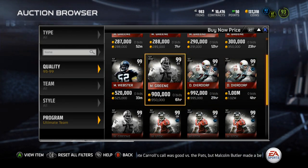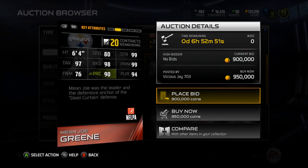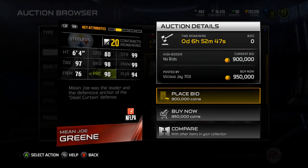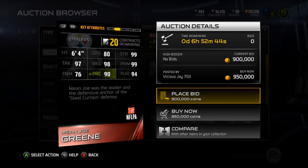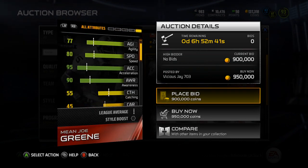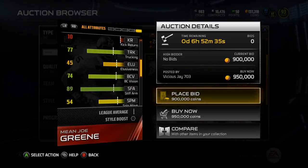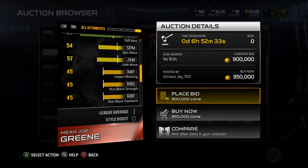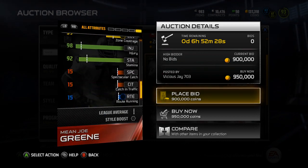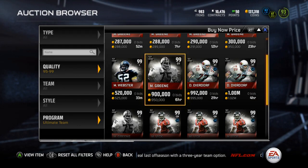Mean Joe Green is 99 overall at D-tackle. He's got 80 speed, 99 strength, 97 tackle, 98 block shed, 99 power move, 76 finesse, 90 play recognition, and 94 pursuit. Looking at his depth chart stats: 55 catching, 74 jumping, 77 trucking, 89 stiff arm — surprisingly good — 94 pursuit, 98 injury, 92 stamina, 97 hit power. Really solid.